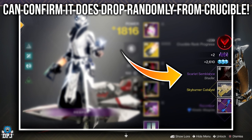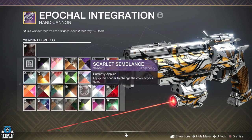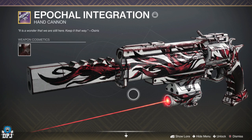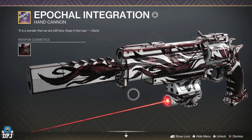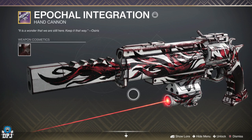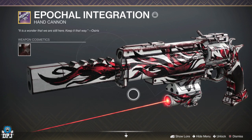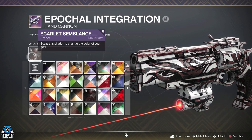It's called the Scarlet Semblance. You originally got it from crucible a long long time ago - don't quote me on that. But either way, this applied to this weapon is incredible. I haven't seen anything like it - the weapon actually has got a heartbeat, it's got like a pulse to it. I've been through every shader I've had and none of them are like that. None of them do what this shader does. When you're in the van with it, you can see it flashing in your hand - it is also pretty.